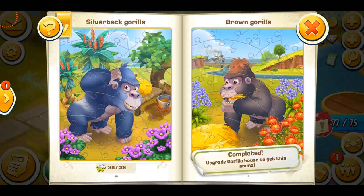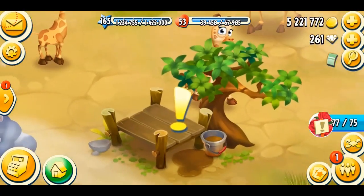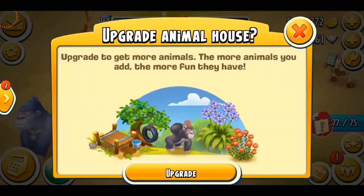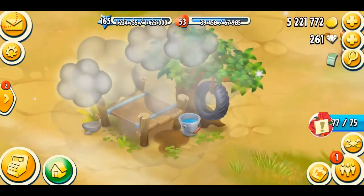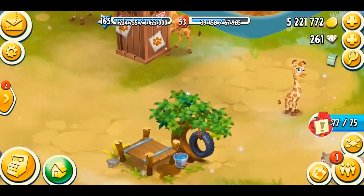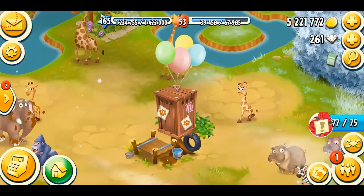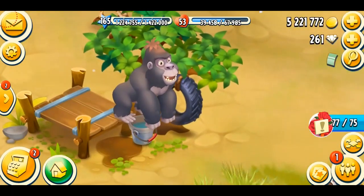Upgrade gorilla house to get this animal — that's perfect. So I'm just going to tap on here, and you can see the exclamation mark. It says to upgrade it: 'Upgrade to get more animals — the more animals you add, the more fun they have.' So I'm just going to upgrade it right here. You can see the house looks a little more upgraded and customized. And here comes my crate which is going to have my brown gorilla, so I'm very excited to meet my new friend.